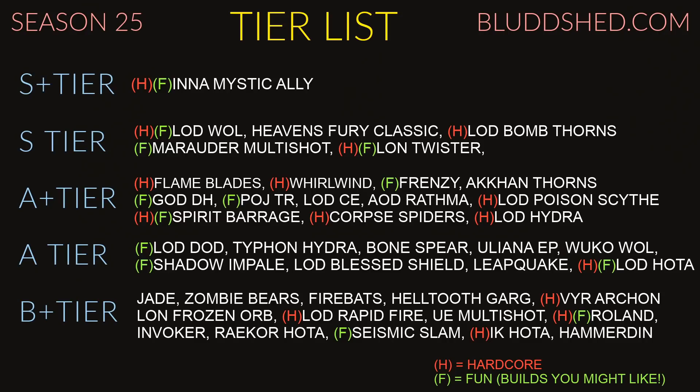Shadow Impale — people all the time say how much they love this build, and I always get positive feedback when I recommend it. Now it has more wave clear this season since they changed the six-piece set, so you'll find it more enjoyable. LOD Blessed Shield — I think the build's a lot of fun, but there can be times when you're just dinking and dunking, standing there throwing your shields at the enemy and they're not doing much damage. But you just use Pony and it's fun for speeds and solo pushing.